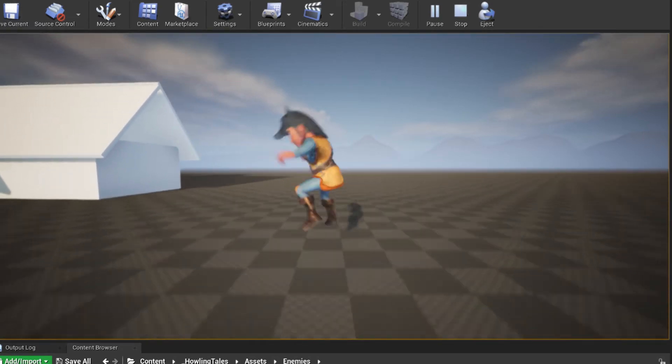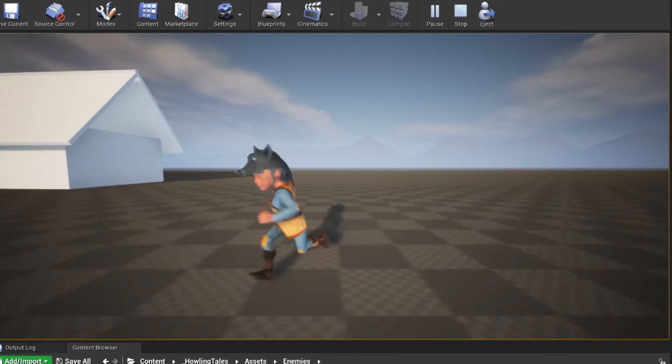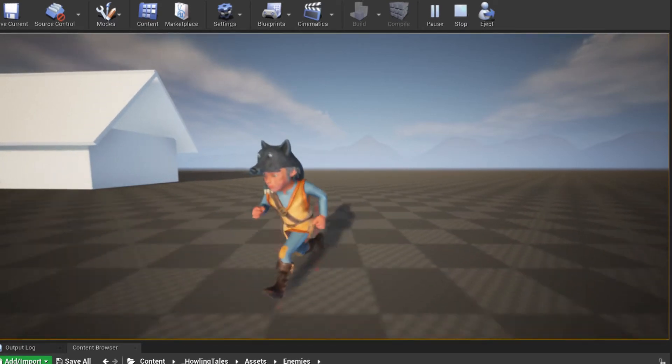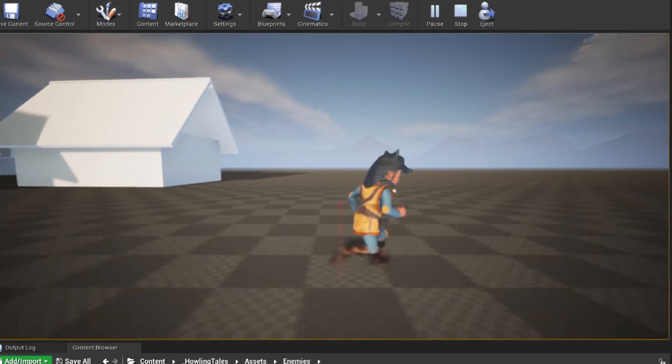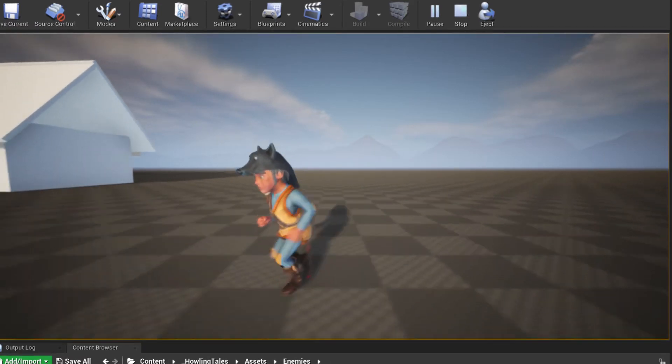He can jump. I have a little slow-mo there that I put in for some debugging but I will remove that. And he can roll. This is the basic movement.